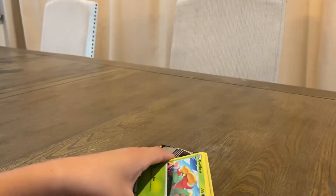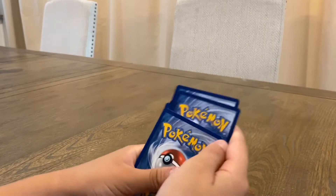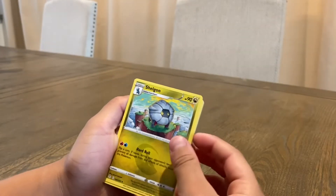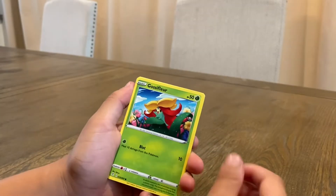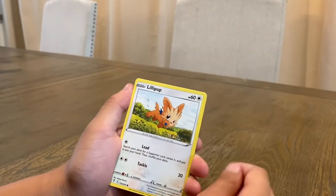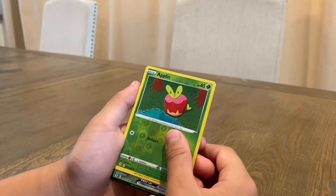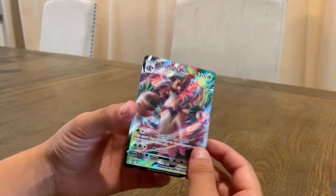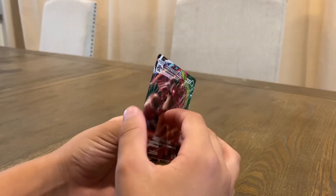Cool card energy, Shaymin, Lombre, full-face Gardevoir, Golisopod, Feebas, Hippopotas, Lilipup, Nincada, Absol, and oh — oh my — Dragonite V-MAX! I did not know that was coming.